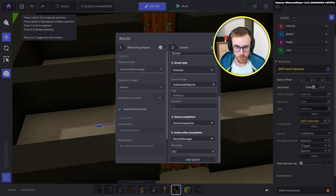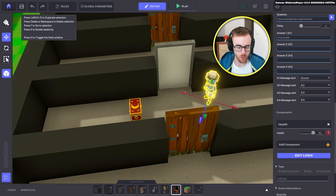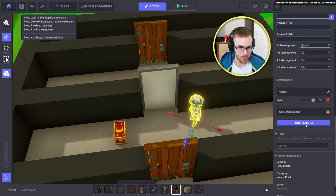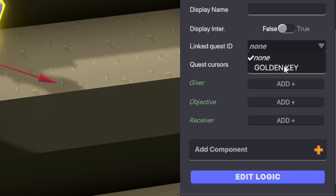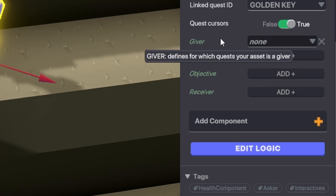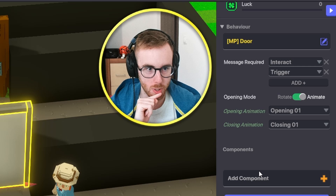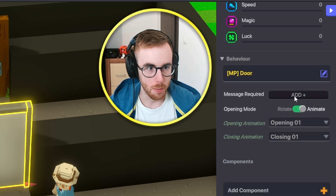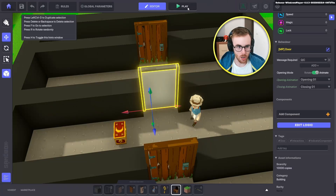I forgot we need a quest giver marker above his head. So we need a component: Indicator, linked quest: 'Golden Key,' and set as giver. This will show the quest is given by him. Last thing: open the door after message 'qc,' aka quest completed.